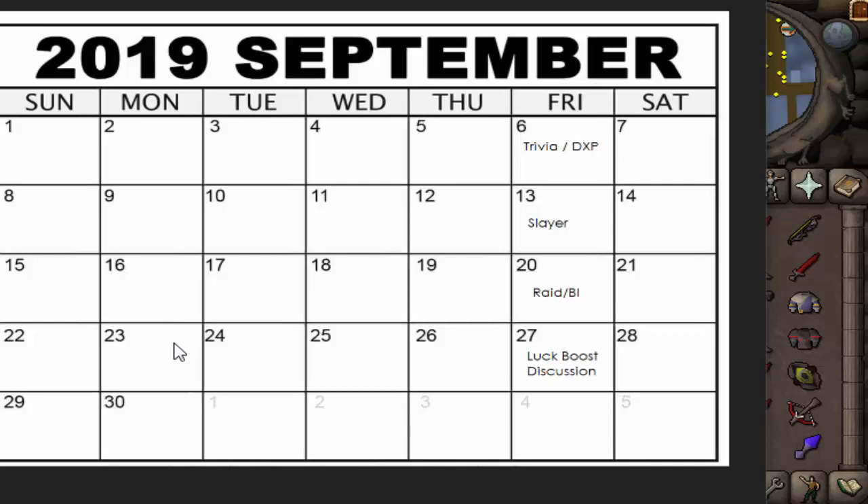For this month we have trivia and double experience because trivia is considered the worst option. Next week is slayer, and then the week after we'll have raids combined with boss invasion since boss invasion is kind of raids too. With boss invasion you'll no longer get double rewards, just double points - but that should still be good. One problem people agreed on was not wanting to do boss invasion outside of weekends, so with loots up to nine items now, increasing all the numbers should balance that and make it feel almost like double rewards.